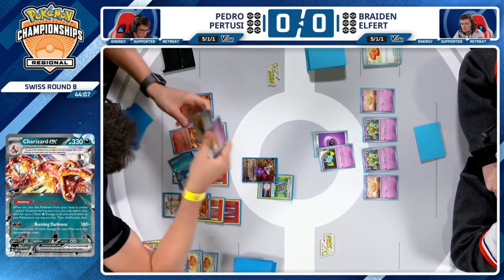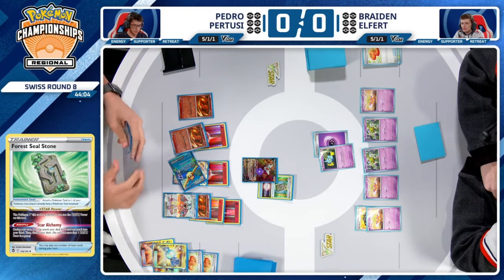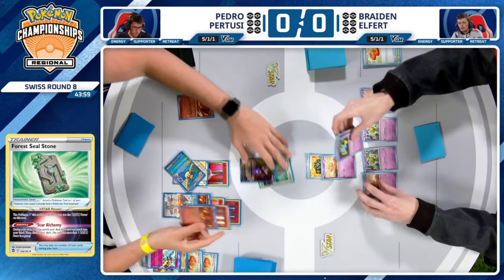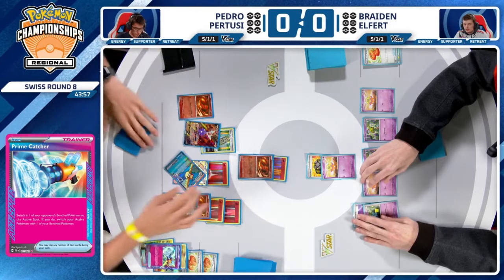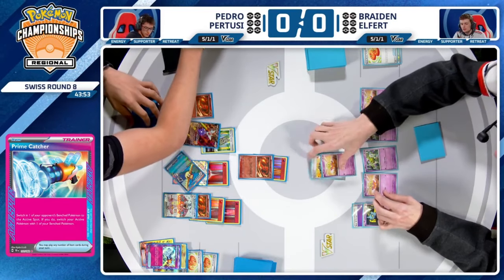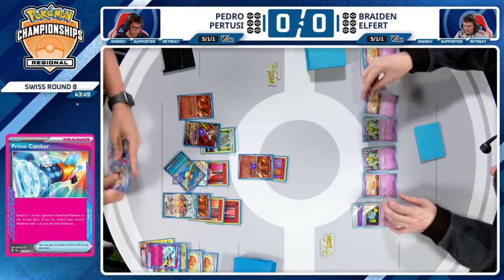Is it going to be Prime Catcher? He wants to make sure the Rigid Band won't stop him — and it won't, it only does something when the Pokémon it's attached to is a Stage 1. Flittle has not had an opportunity to evolve, so Prime Catcher brings that low-HP Pokémon to the active spot, and Heat Tackle takes the KO on the Flittle.